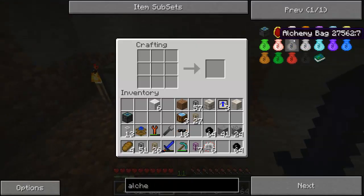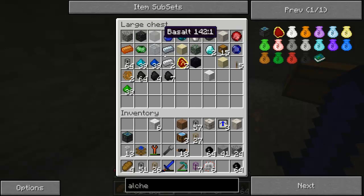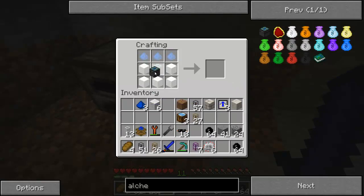I'll just craft that alchemy bag — I think I have everything I need. I need covalence dust — dark blue, one, two, three. I'll bring up the recipe because I'm incredibly forgetful — wool on the bottom. Now I have myself an alchemy bag.